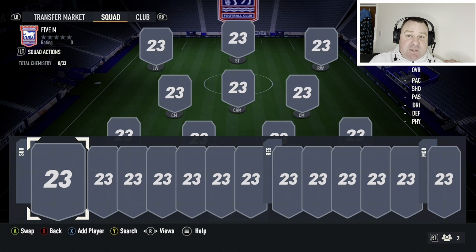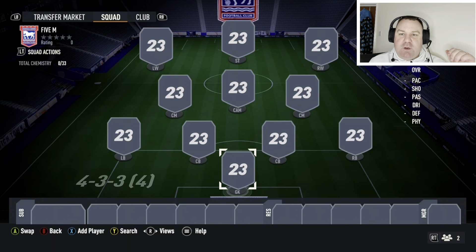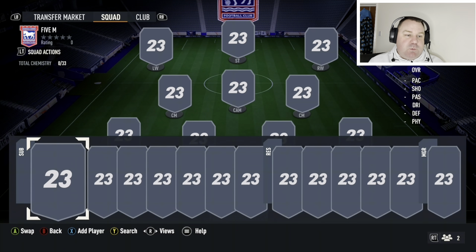We've got a Premier League-Bundesliga hybrid with a cheeky little icon in there for good luck. As you can see on screen, it's set up for chemistry reasons in a 4-3-3 (4). You can do whatever you want — 4-4-2, 4-2-3-1, 4-3-2-1, whatever you desire. I just wanted to show you how to get these players onto chemistry. Let's get into it.